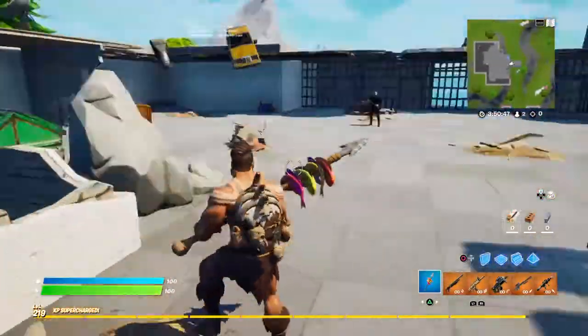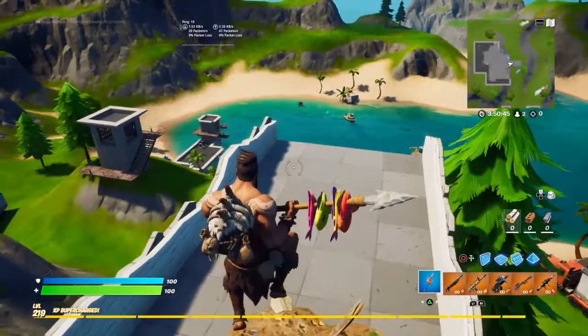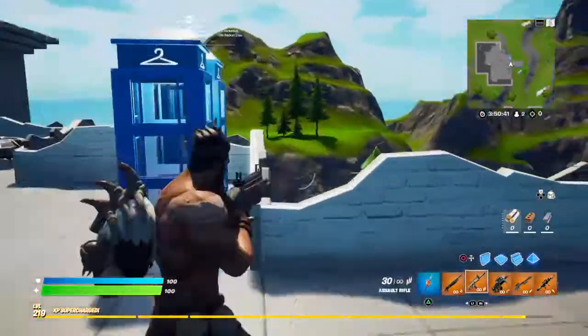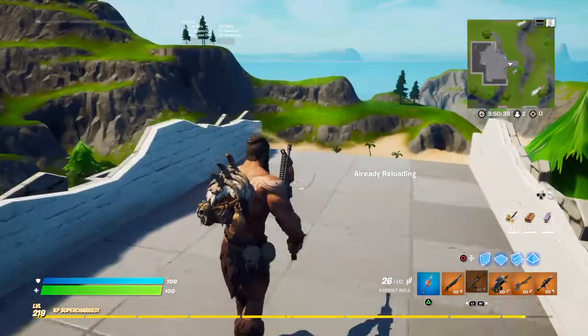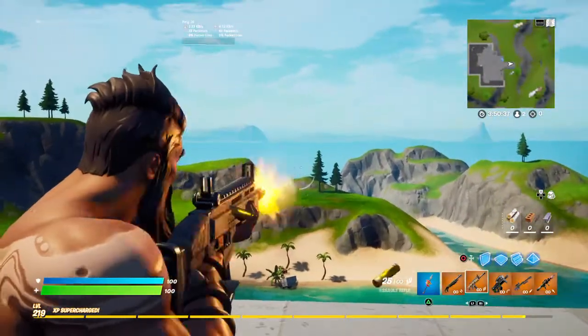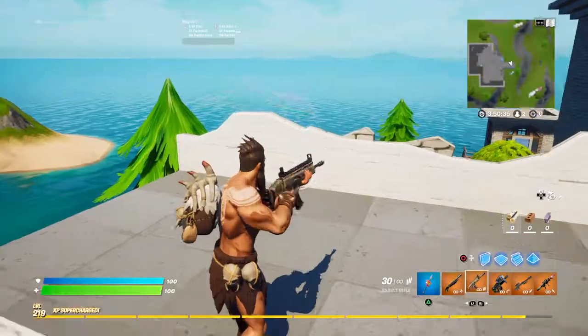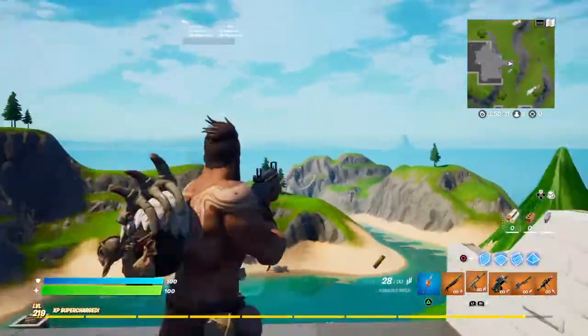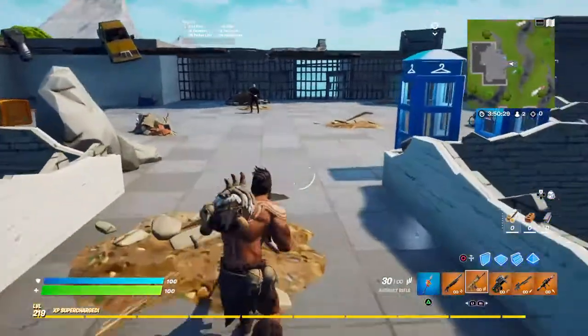We have the Duskin with the Packbone back bling and the Fish Kebab pickaxe — thank god I remembered, I'm not that good at remembering. I have the new wrap that came out a few days ago, it's not bad. It kinda fits his theme of, like, a caveman or a primal. I love this back bling, it's probably my favorite part.